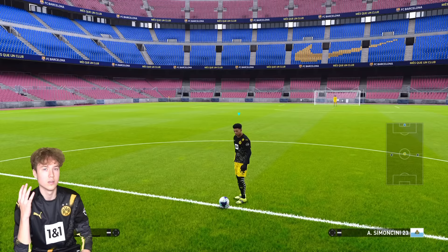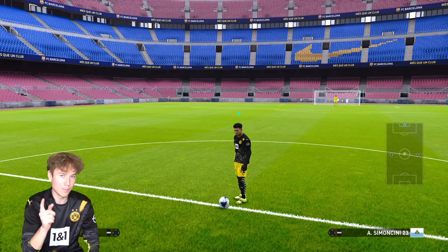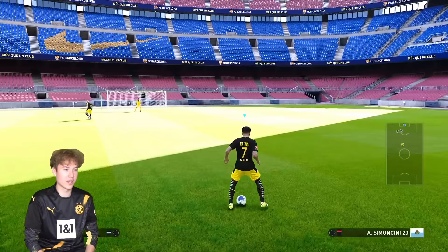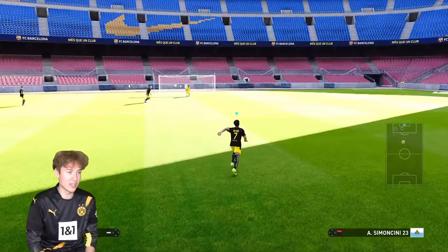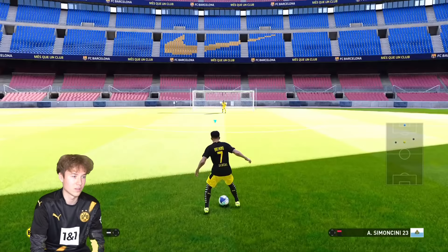We're at the Camp Nou, and I'm going to be using Dortmund, of course. I'm going to be using Sancho because he's right-footed. I wanted to use Haaland, but I'll be back with that when the left foot is a bit improved. I'm going to try and go for something pretty spectacular — I really want to win this challenge, so I'm going to start off by doing a rainbow flick, try to get a decent goal with okay placement, and then we'll see if I can score it on PES and recreate it in real life.